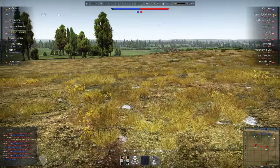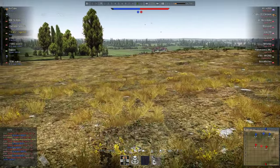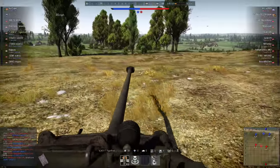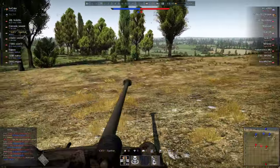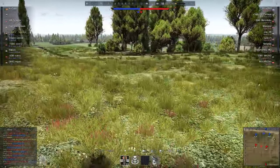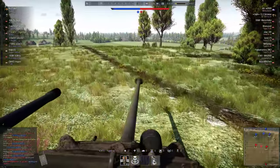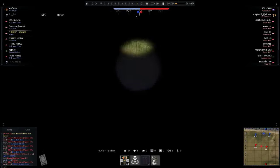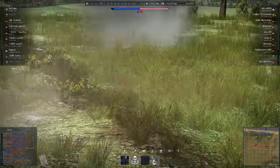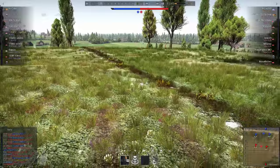I'm basically waiting for my squadmate who is constantly typing to people on Steam and not paying attention to the match. I saw those shells coming in and then right there — something sitting right in the field. That's a real bad idea to sit right in the field. I put a shot into him and knock him out. That's my first kill of the match on a Jagdpanther. My squadmate is like, 'How do you do that?' And I'm like, 'Well first of all, I'm not typing on Steam.'